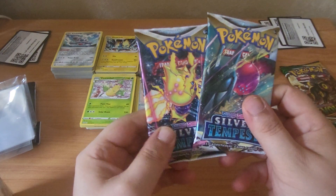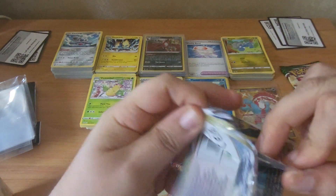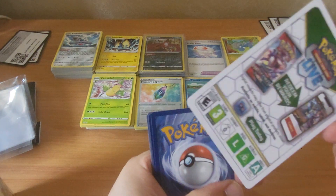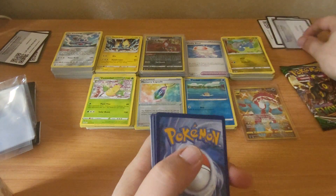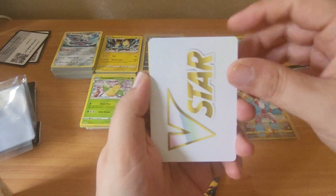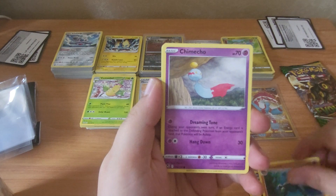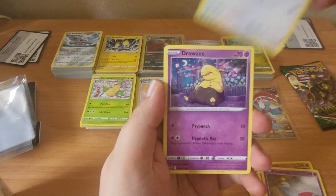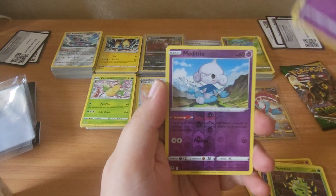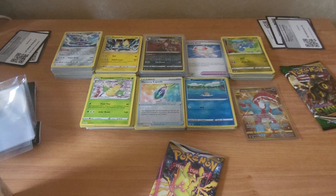Two packs of Silver Tempest - fire into these. Hopefully at least trainer gallery maybe. We wouldn't mind something from the main set too, but we're just going to hope for something trainer gallery shaped. Going to start off with a V-star card. Clang, Crocorrock, Anerith, Chimaco, Buneary, Drowzy, Spinarak, Routes, Meditite in Reverse, and an Armaldo Non-Holo. No trainer gallery in that pack.